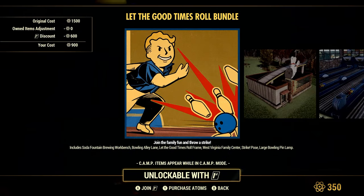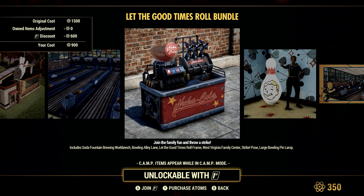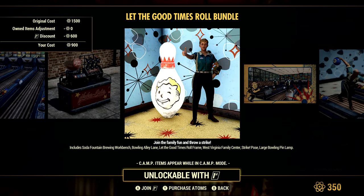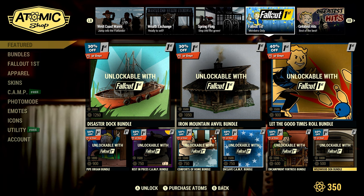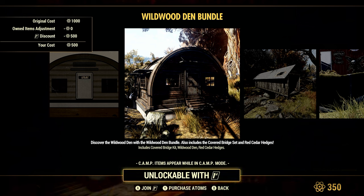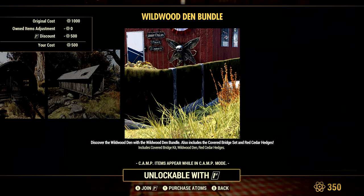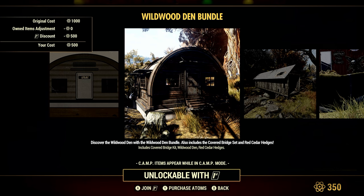The Let the Good Times Roll Bundle is 900 Atom and includes the Soda Fountain Brewing Workbench, Bowling Alley Lane, Let the Good Times Roll Frame, West Virginia Family Center, Strike Pose, and Large Bowling Pin Lamp. The Wild Wood Den Bundle is 500 Atom and 50% off. It includes the Wild Wood Den prefab, the Covered Bridge Set, and Red Cedar Hedges.